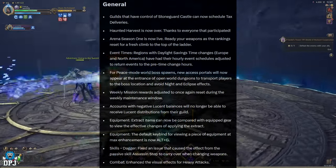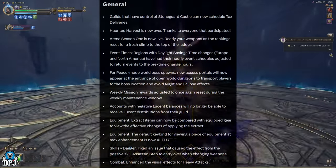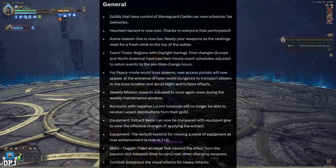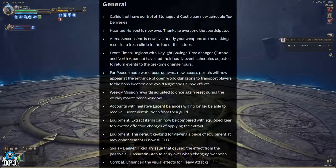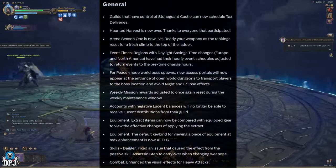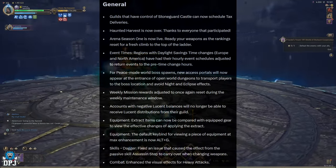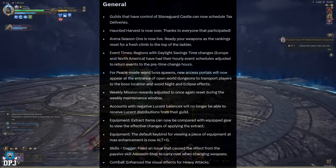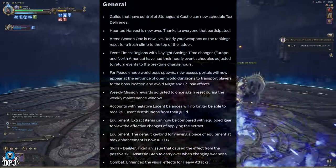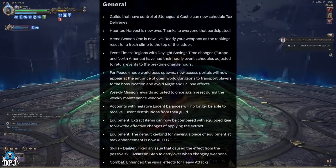Weekly mission rewards adjusted to once again reset during the weekly maintenance window. Accounts with negative Lucent balances will no longer be able to receive Lucent distributions from their guild. Equipment extract items can now be compared to equipped gear to view the effective changes of applying the extract. The default keybind for viewing a piece of equipment at max enhancement is now Alt + G.